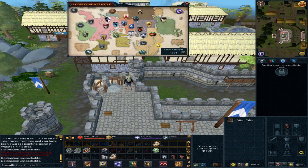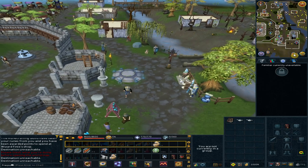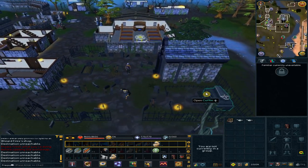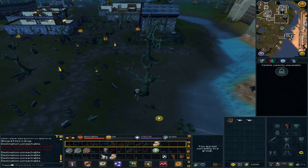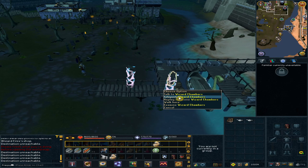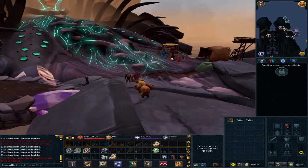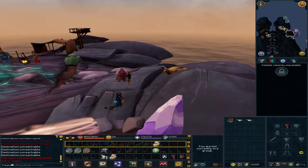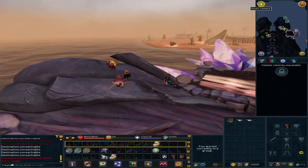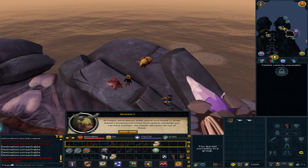Use the loadstone to Lumbridge. Go south and slightly east to the rocks. Right-click Wizard Chambers and select Help Plot. Pick up the food.